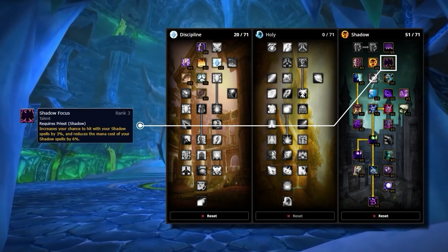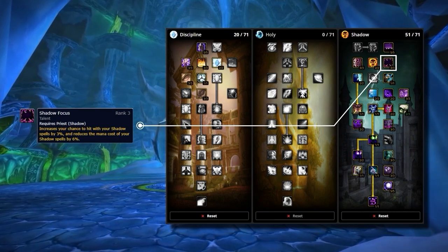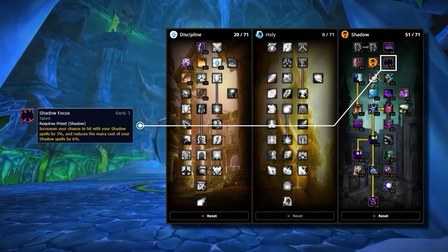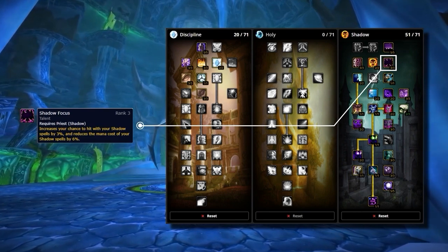As we're getting 3% hit rating for all of our shadow spells from this one singular talent, it makes reaching that cap trivial and only requires 2% from gear, allowing us far more freedom in terms of gear selection and stat priority. Even if you're overly capped on hit, this talent still remains worthwhile even just for the mana cost reduction on your spells.